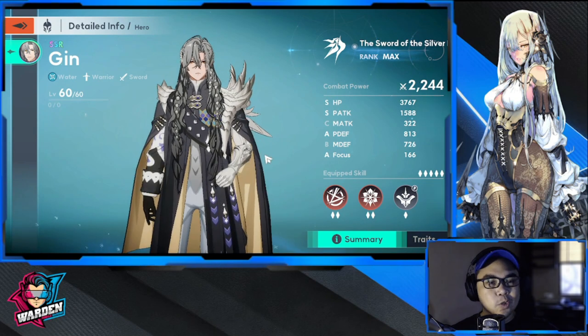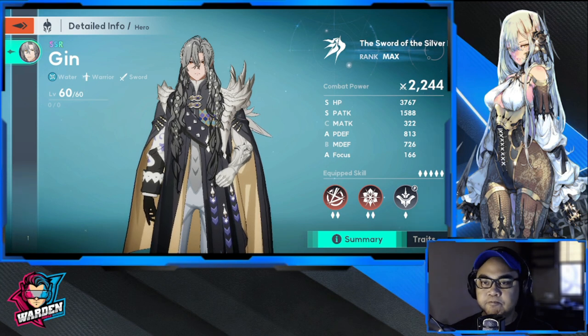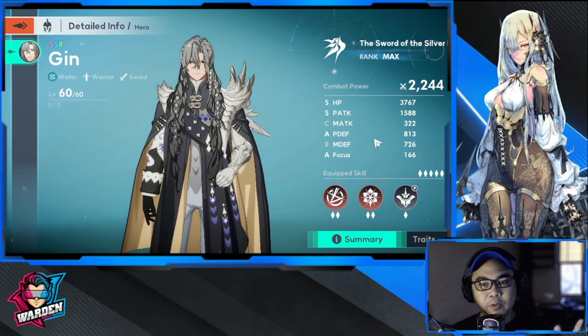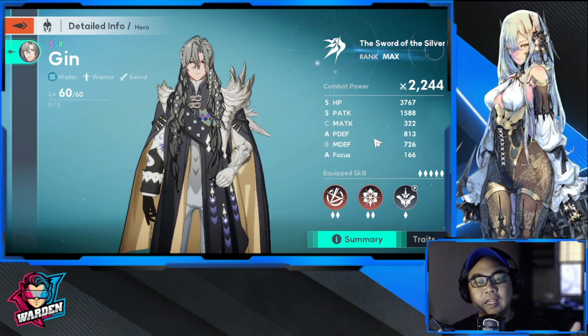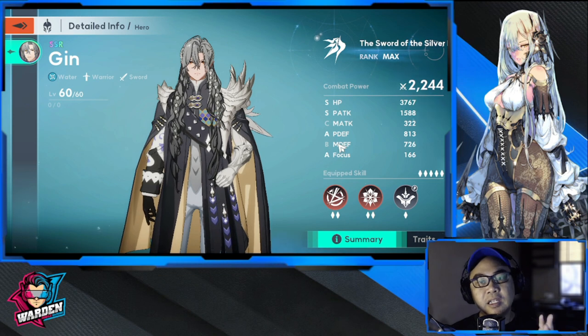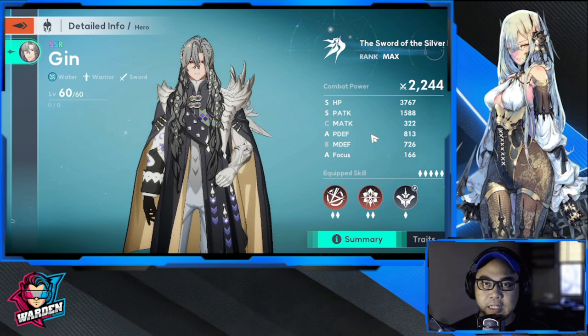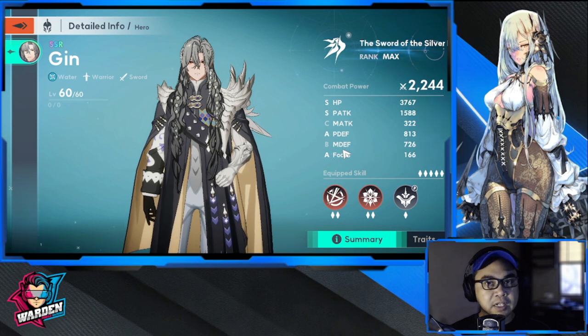Fantastic sword work from Jin! First, I'll go over Jin's stats. I don't see any real problem with his stats overall, although magic attack and magic defense are down — those will need some work, especially magic defense. But the rest of his stats — HP, physical attack, physical defense, and focus — are excellent.